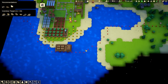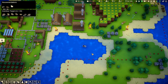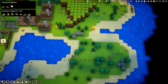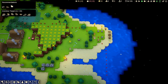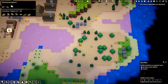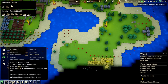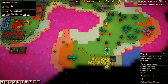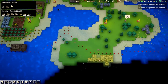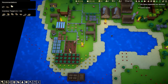Bonfires have been built over there. Wheat! Wheat! Let's expand to the wheat. So that's the soil I was talking about — that kind of yellowish soil. We can only plant wheat on that. We can plant tomatoes and strawberries anywhere we bloody well want. We are starting to get on top of the food situation by the looks of it.